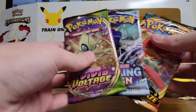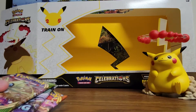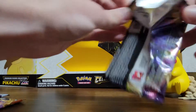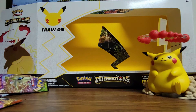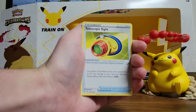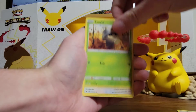We got Vivid Voltage, Chilling Reign, and Darkness Ablaze, and then eight Celebrations packs. We'll start with the regular ones as usual and then move into the Celebrations. So far from Celebrations, some of my best pulls — if you haven't seen my other video — I've gotten Blastoise, the Venusaur, both Reshiram and Zekrom, and the Shining Magikarp. Those are some of my best and favorite pulls so far.